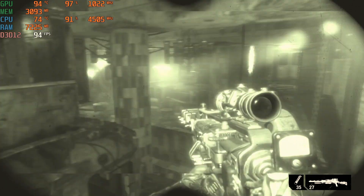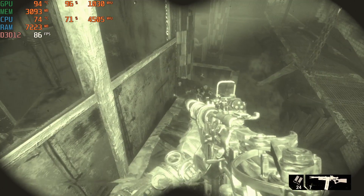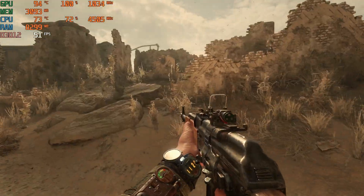Next we have Metro Exodus on high settings using DirectX 12, which got an average of 79.9 FPS and a 1% low of 59.9 FPS. While indoors the FPS was always above 60, but outdoors it would drop into the 50s and high 40s.